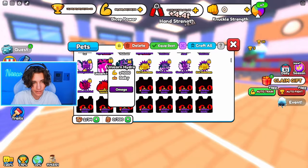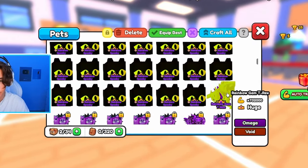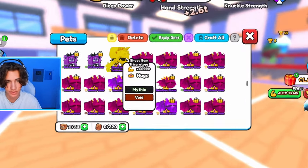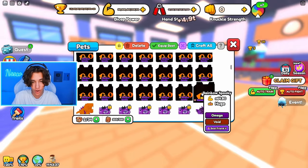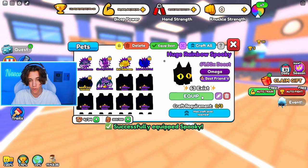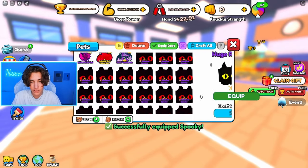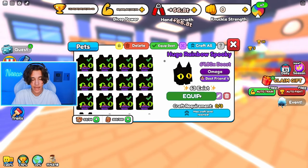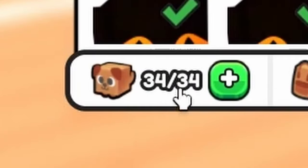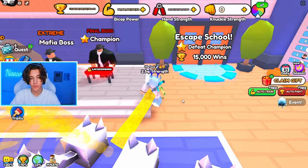Let me equip everything and check the triceratops. This thing is 880,000 power — quite insane. Let's equip all of these best friend 5 pets; they are actually insanely OP. There we go — 34 out of 34 pets equipped. Let's see how much strength we get.